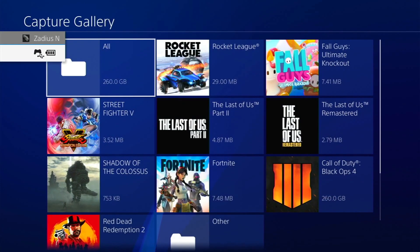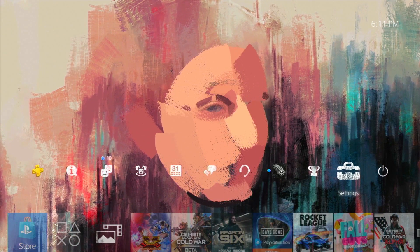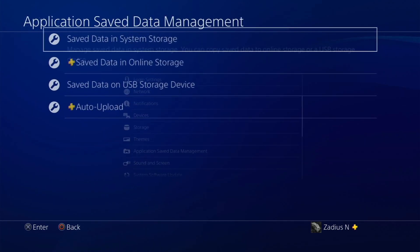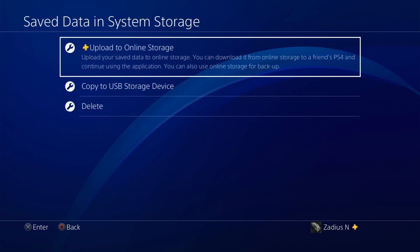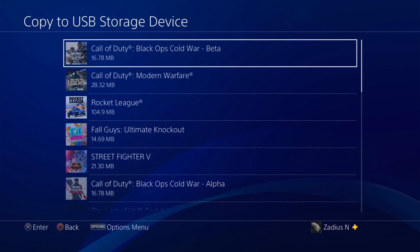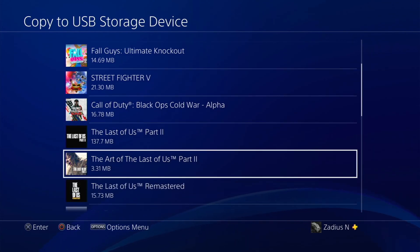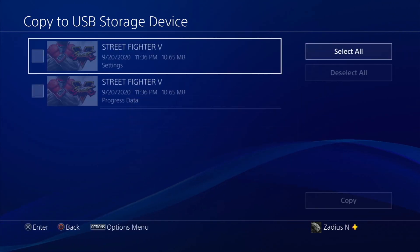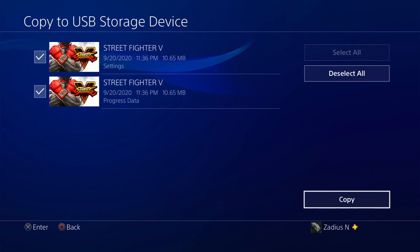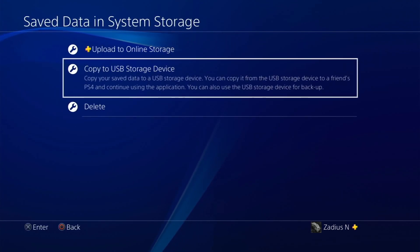To back up individual game saves, go to Settings, then Application Save Data Management, then select Save Data in System Storage, and then Copy to USB Storage Device. You can pick and choose which games to back up. For example, I want to back up Street Fighter — there are two things to back up: the settings and the progress data. I want both, so I hit Copy, and it copies over to my external USB drive quickly.